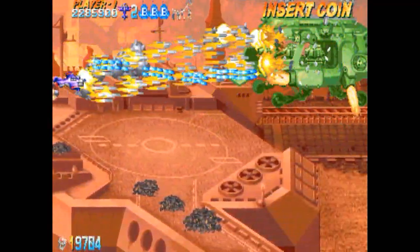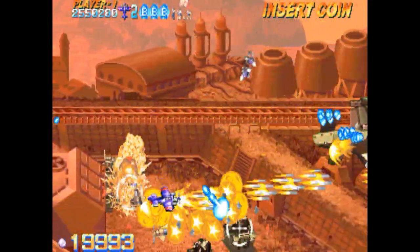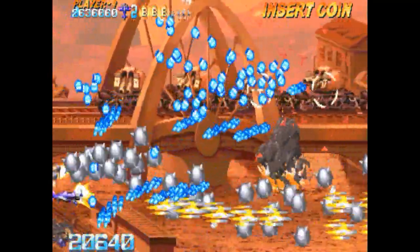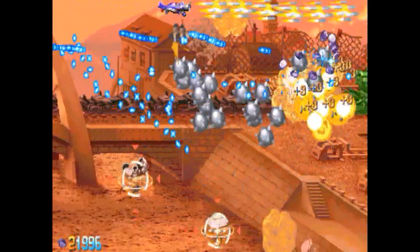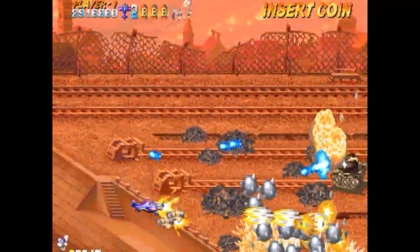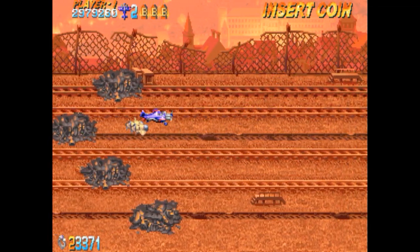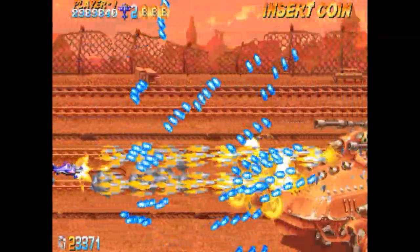Este helicóptero tiene balas teledirigidas que son fáciles de esquivar. Las joyas que dan los enemigos a veces son rojas y a veces de color morado, no tengo ni idea de por qué. Lo que sí sé es que si disparamos con la ráfaga normal del avión, las balas que cancelamos se convierten en unos anillos. Y si el enemigo muere con los disparos del módulo, dan joyas moradas y rojas, aunque no sé cuáles dan más puntuación.